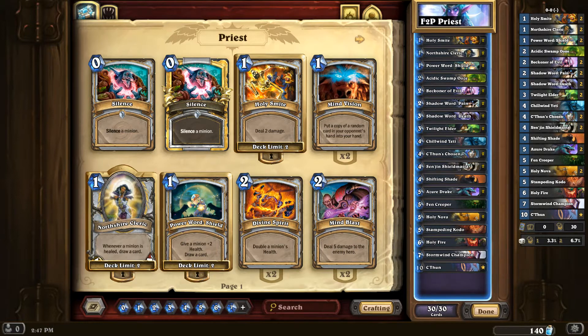I don't think it's that great, but it's pretty much all I've got for the Priest. Two Holy Smites — great against Aggro. The Cleric really doesn't see play anymore, but they don't have any better option. It'll absorb damage anyway, so that's always good. Two Shields, one Ooze for all the nastiness out there. Two Beckoners of Evil. Two Shadow Ward Pains — excellent for early game and removal, especially against Shaman and Zoo.